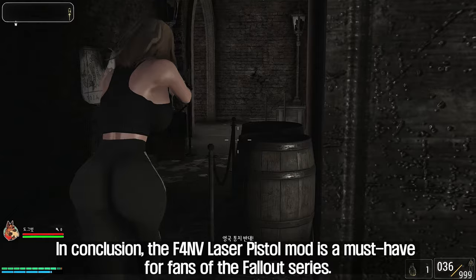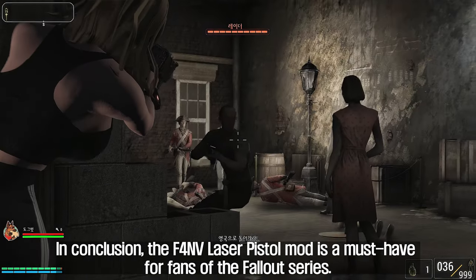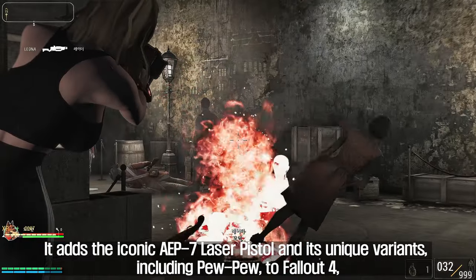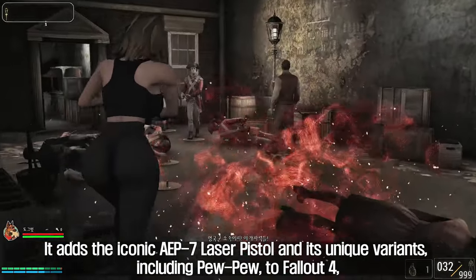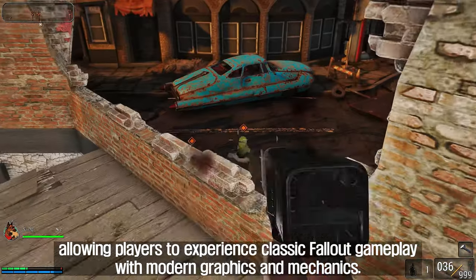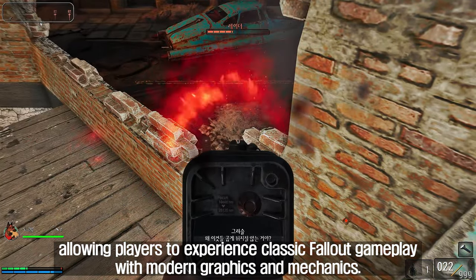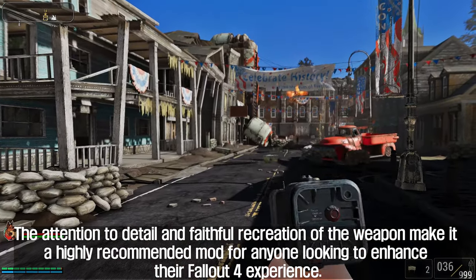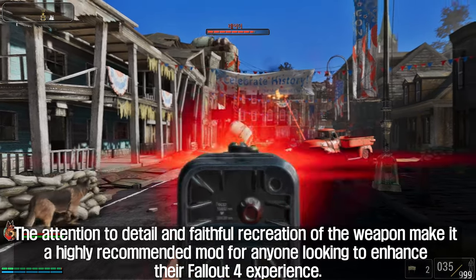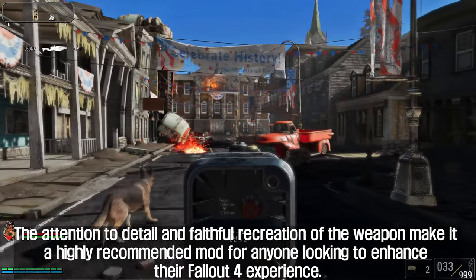In conclusion, the F4 Envy Laser Pistol mod is a must-have for fans of the Fallout series. It adds the iconic AEP-7 Laser Pistol and its unique variants, including Pew Pew, to Fallout 4, allowing players to experience classic Fallout gameplay with modern graphics and mechanics. The attention to detail and faithful recreation of the weapon make it a highly recommended mod for anyone looking to enhance their Fallout 4 experience.